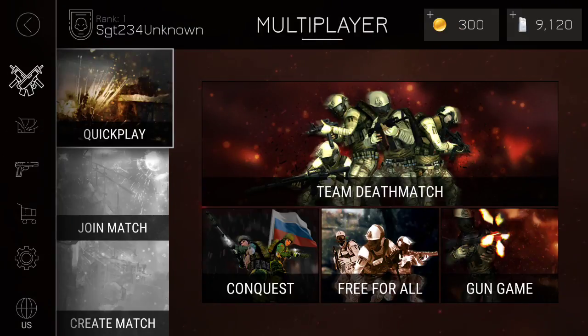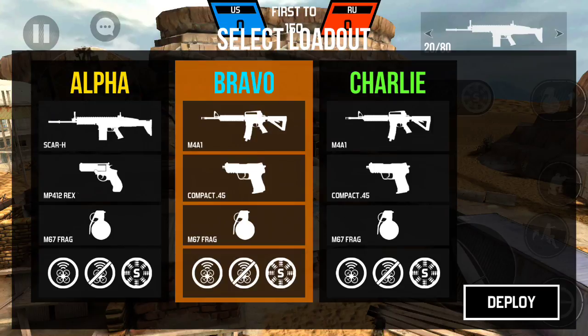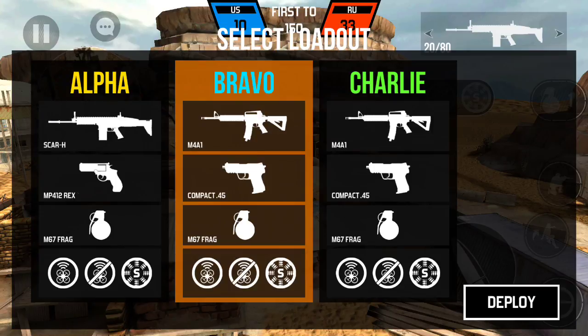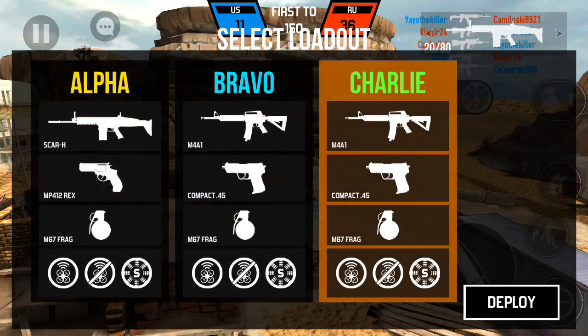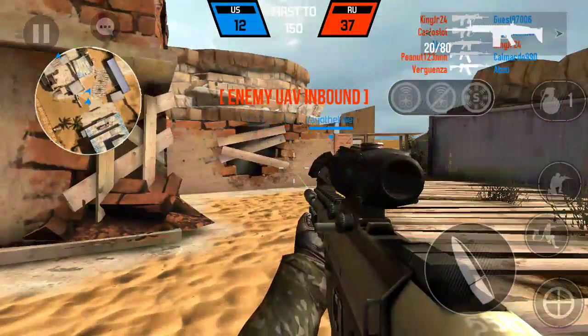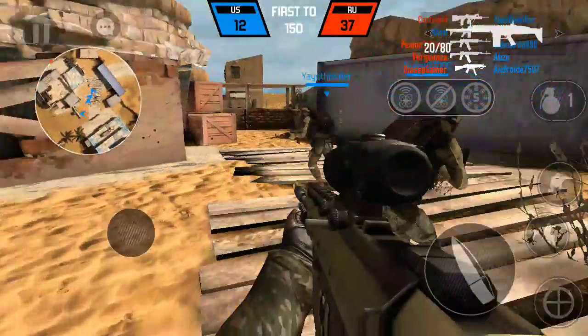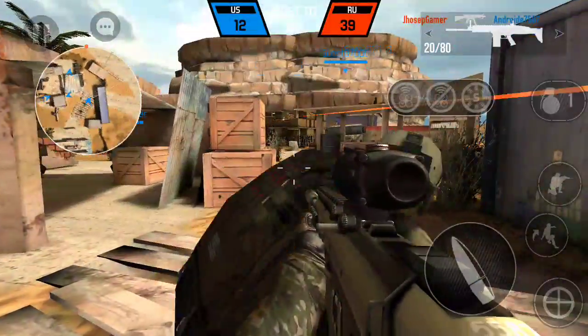Now we're going to do Quick Play, Team Deathmatch, and I'm just going to make a small video on it. Every time you die, you get a choice between your three classes — Class Alpha, Class Bravo, Class Charlie. It's full-on first person, and I'm playing online right now.